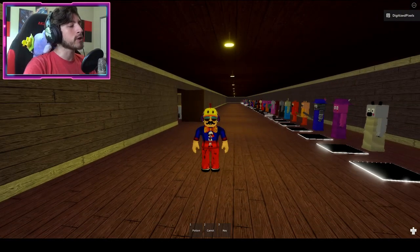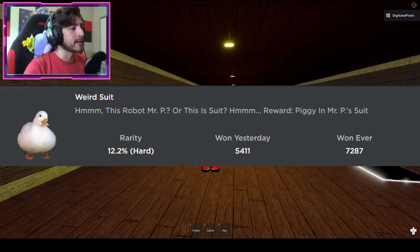The first badge is called Weird Suit. It says: 'Hmm, this robot Mr. P — or this suit. Reward: Piggy and Mr. P's suit.'